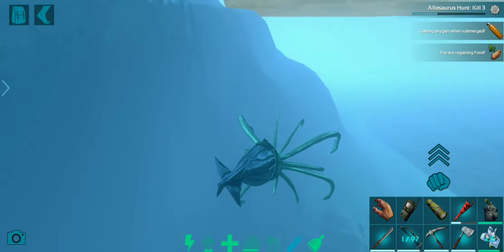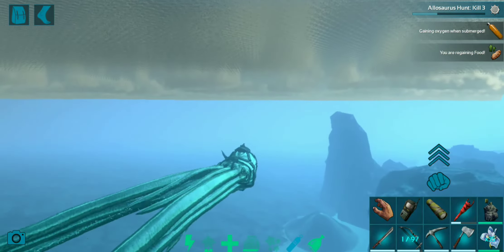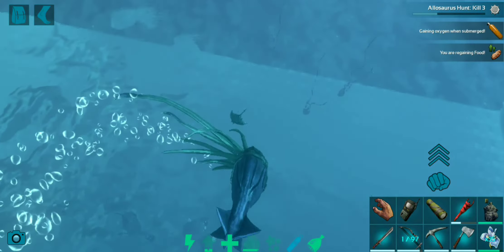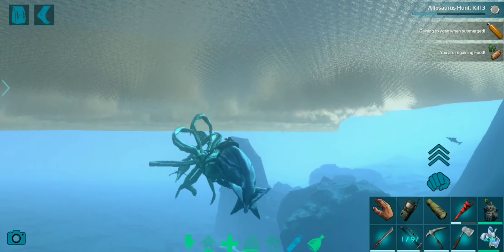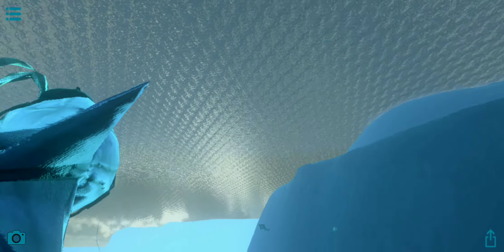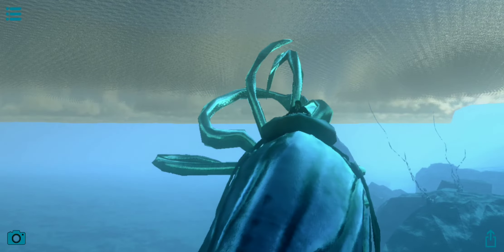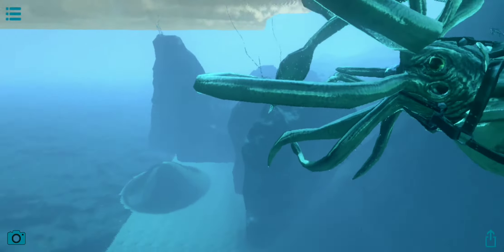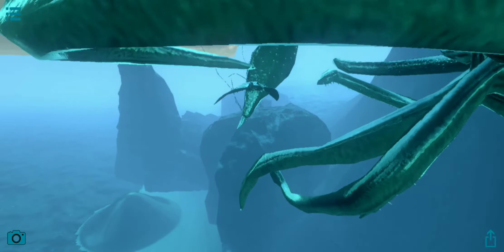This guy also has a grab attack. The Tusos are able to just deal with almost every creature. Now the creature is grabbed, as you can see. Let's go into photo mode and take a good look at this guy — there it is, caught in the tentacles.